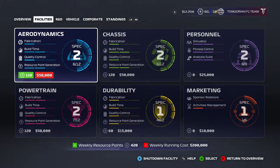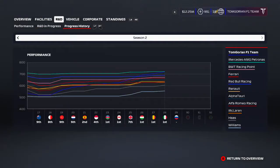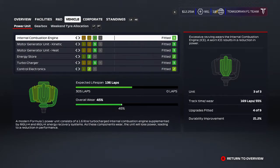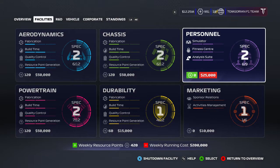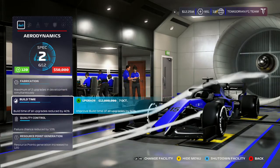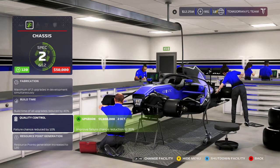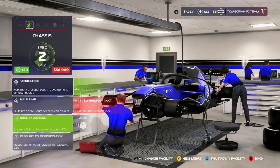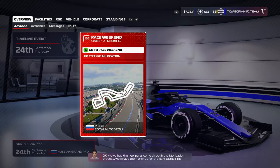The aerodynamics upgrade takes place in that timeline. Right now we've got mostly level two on everything, apart from the durability and the marketing. There are only two facilities we're going to be working on for the rest of the season — durability and the personnel simulator. If we can get that simulator to level three, that could really help Nick de Vries in the last three races: Japan, Mexico, and Brazil.